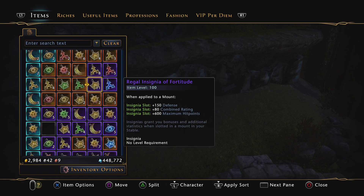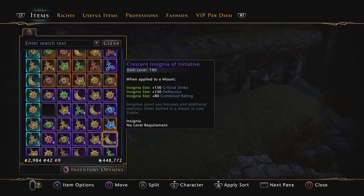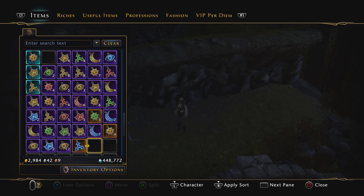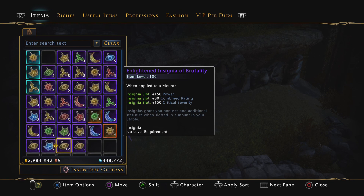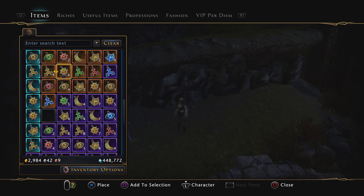Apologies if anybody wanted to watch each one open — I can't stand RNG boxes. I was going to hold on to these and sell them later, hoping they went up to 400K. Then I started thinking, what if they don't go up? They could, but I didn't want to hold on to these for the long term.